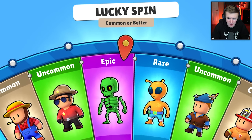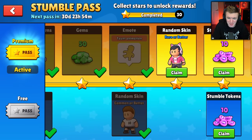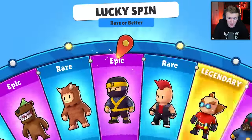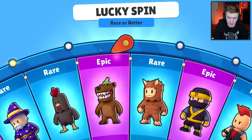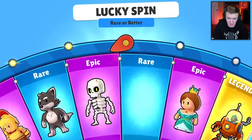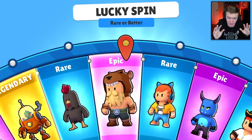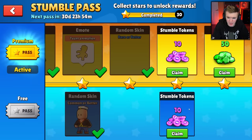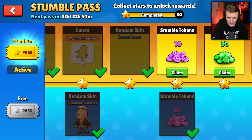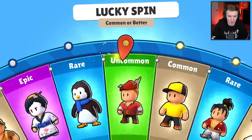We got a rare alien skin. Speaking of alien, if you guys saw there's a brand new map called Abduction Avenue — it's very nice, I love it so much. If you didn't see it, make sure to go watch yesterday's video. We got another duplicate, more tokens, more gems, and another common or better spin.